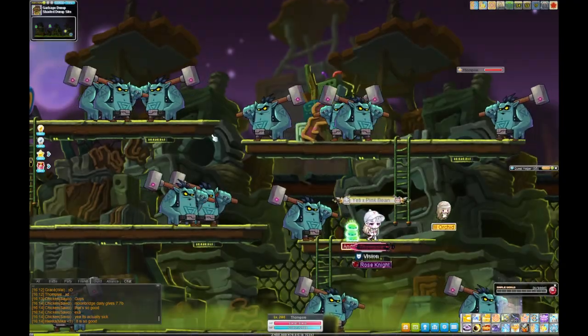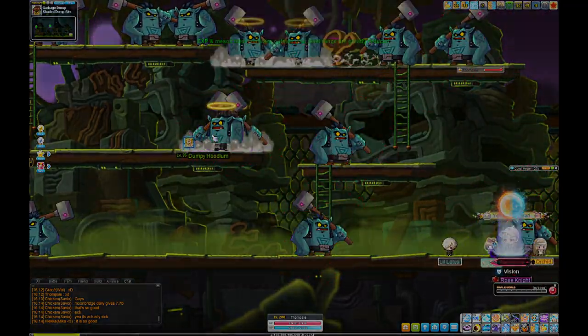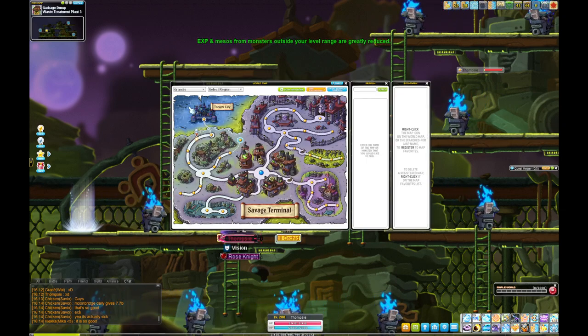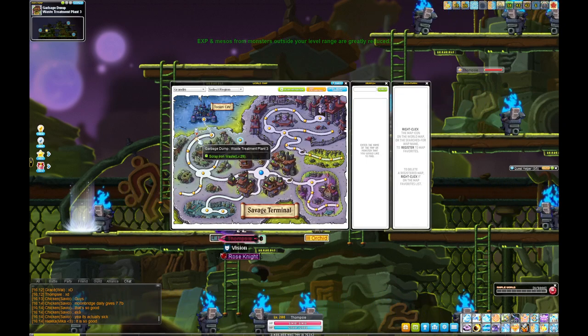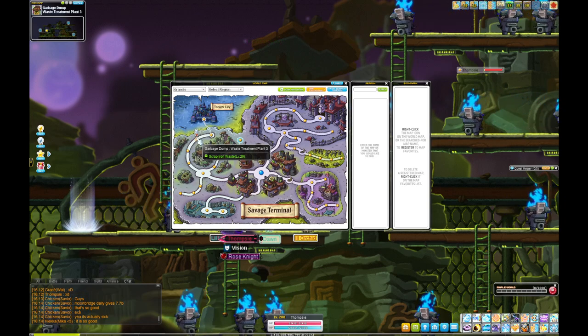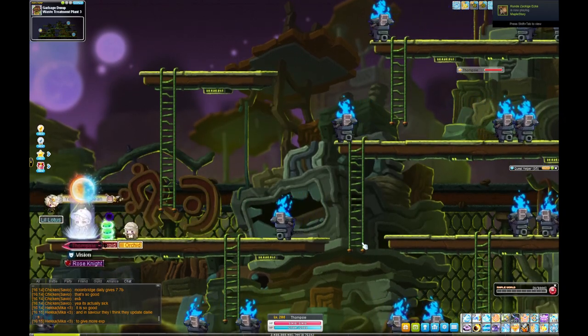If you're at 25 and the mobs are still too strong, go one map to the right and kill there until 30 for your second job advancement — that's Waste Treatment Plant 3. Once you get your second job, you can go back over here. The music here is so loud.